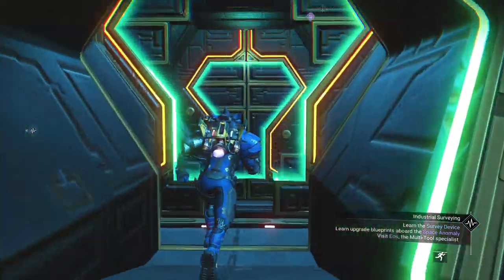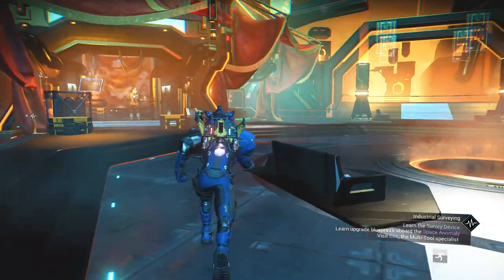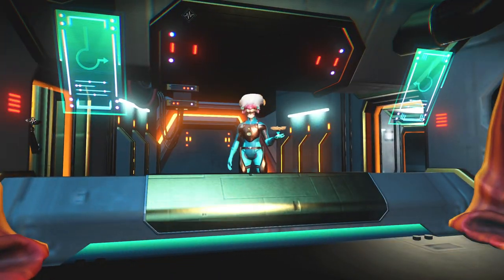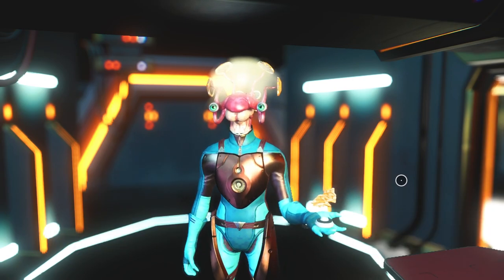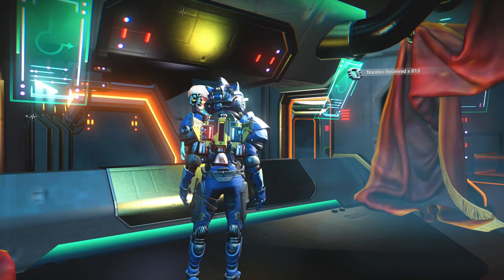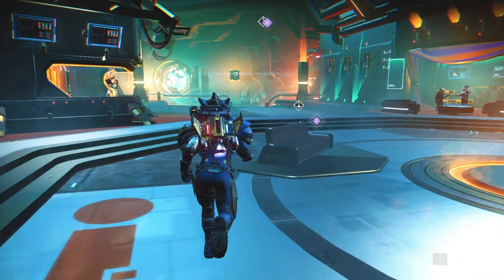We've done a little bit of traveling, so let's head down and talk to Polo and see if he'll give us any more nanites. Transmit milestone — looks like he's going to give us something: a thousand more nanites. Awesome.